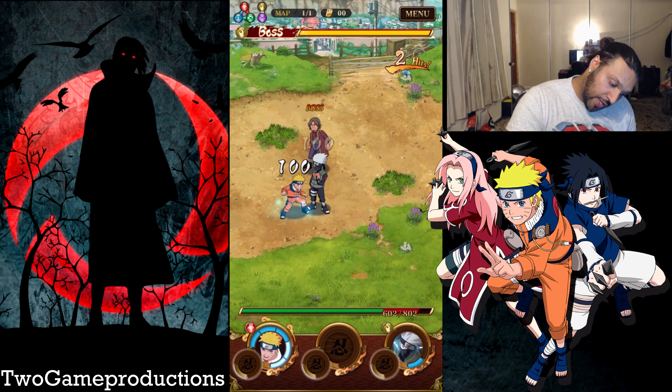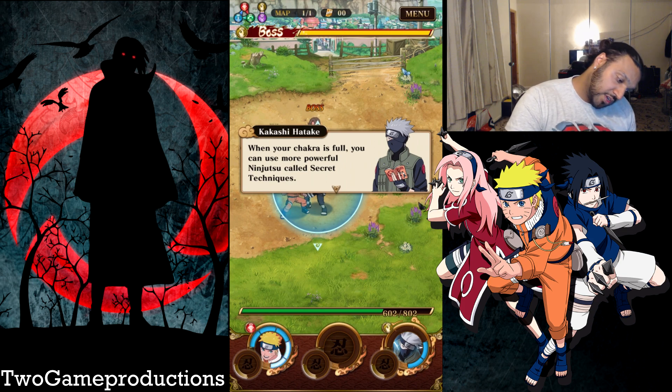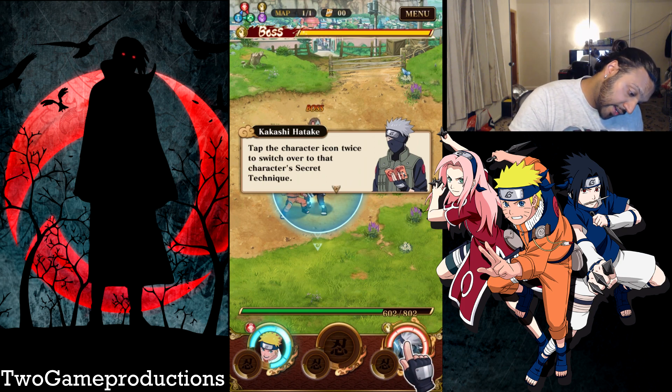If you attack an enemy who is in range of an ally, that ally will help you out. Aim for combination attacks with massive damage. Combination attacks are key. Time for a secret technique — your chakra is full. You can use more powerful Ninja Jutsu called secret techniques. It's going to cost something to fill them up. Tap the character icon twice to switch to that character's secret technique.